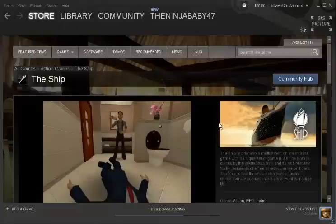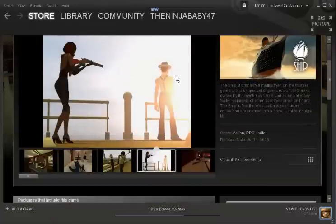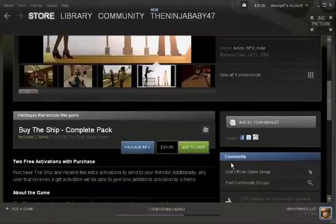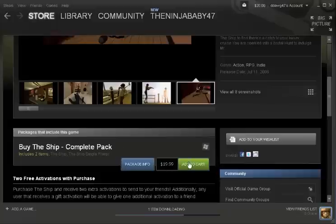Whenever you click on whatever game you want to buy, it'll come up with this page with a bunch of pictures and sometimes there's a video there. Just click 'Add to Cart' and it'll add it to your cart.